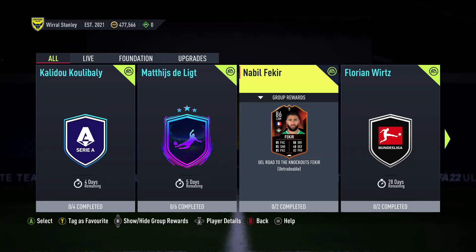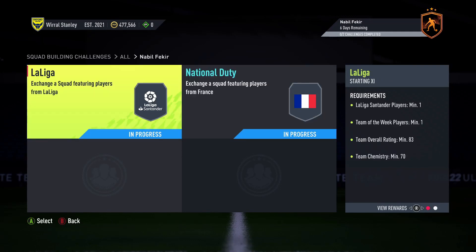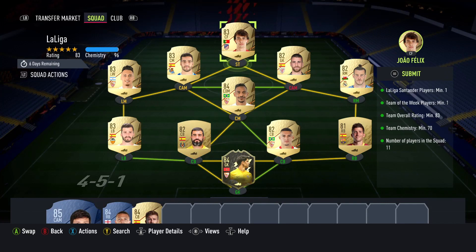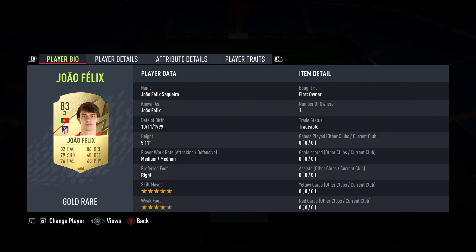Welcome back to the channel. Today we have the Fakir SBC, going for about 83,000 coins on Xbox and about 77,000 coins on PlayStation. I'm not going to lie, I was rushing to get this done — it's 1:20 PM my time and I overpaid a little bit. If you don't want to use my squad, you can go on Footbin where they have squads for the absolute cheapest price. How are you guys doing on your weekend league? Have you got your rewards? Let me know in the comments.